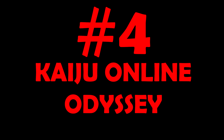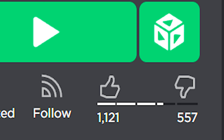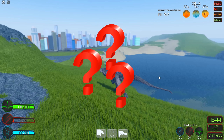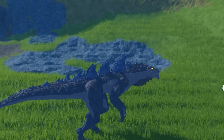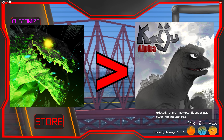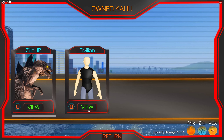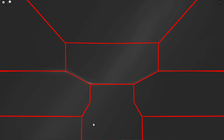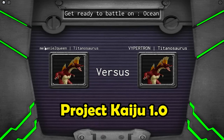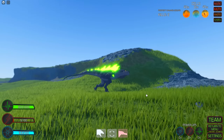Number 4: Kaiju Online Odyssey. For some reason, Kaiju Online has pretty negative ratings and almost no players. I'm not quite sure why, but this game is designed pretty well. Kaiju Online is a pretty big jump ahead of Kaiju Alpha, with a fully finished user interface. The loading screen looks kind of similar to Project Kaiju's old loading screen, and the animation as well. But that's as far as the similarities go.